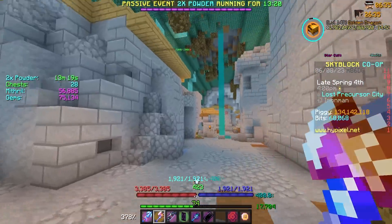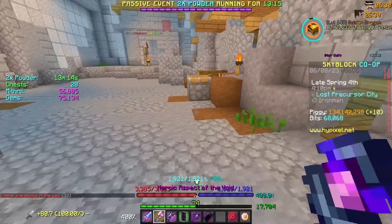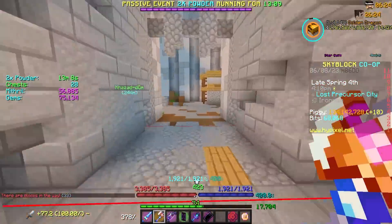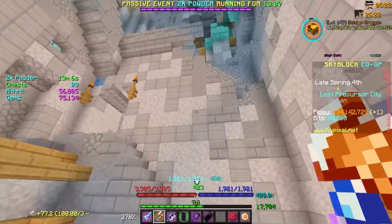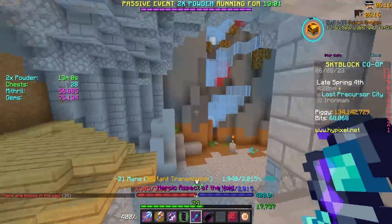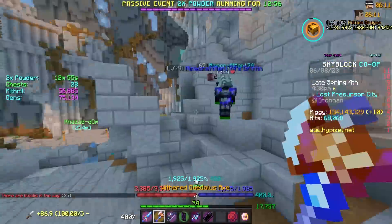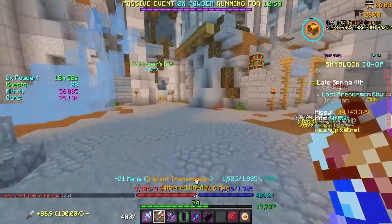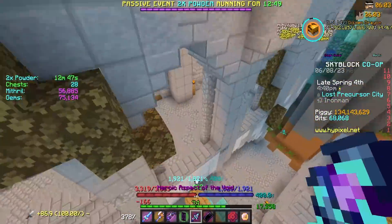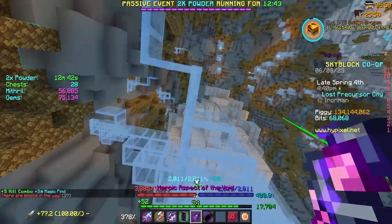Let's get right into the action. I am back in the Crystal Hollows grinding out robot parts because I really want to finish off these Nucleus Runs I need to do for Skyblock XP. I'll get a whole Skyblock level if I do 25 more Nucleus Runs. And anyone who's ever done a Nucleus Run on Iron Man or even on a regular profile, probably the most tedious part is these robot parts, especially on Iron Man because we don't have another alternative.